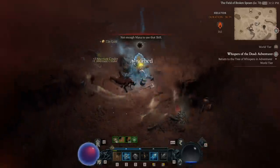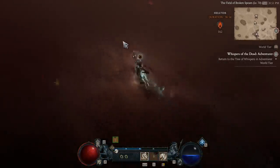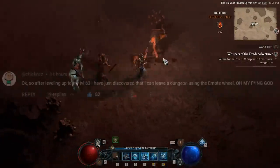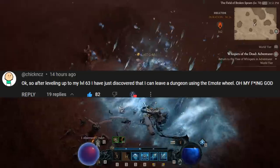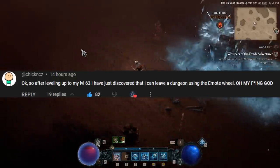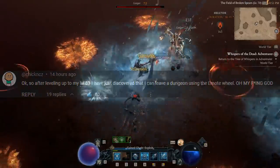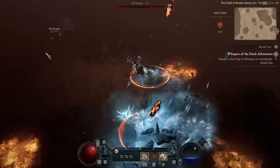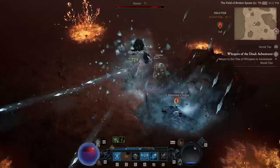The second comment is by ChickNCZ. This person states — quote — okay, so after leveling up to level 63, I've just discovered that I can leave a dungeon using the emote wheel. Oh my god, yeah. So if you did not know, in a recent video I actually discussed this. You can simply use your emote wheel to leave the dungeon — you should absolutely try it out. Make sure you customize it, put it in there, and you're all good to go.